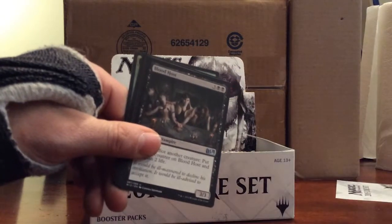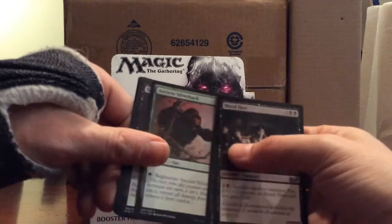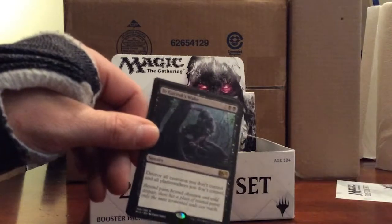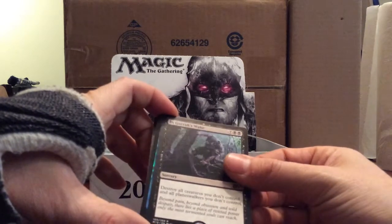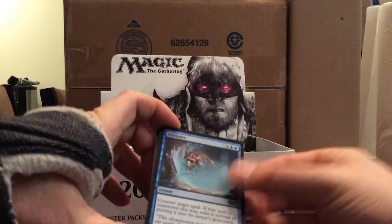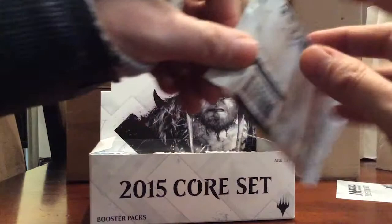Commons: Blood Host, Gravedigger, Ancient Silverback. The rare is In Garruk's Wake - destroy all creatures you don't control and all planeswalkers you don't control, two black and seven. And we have a foil Dissipate.